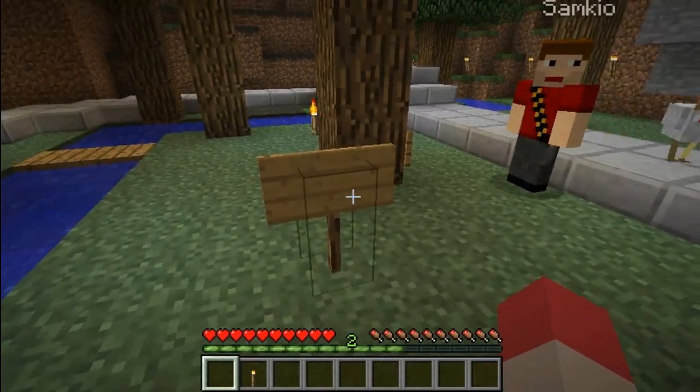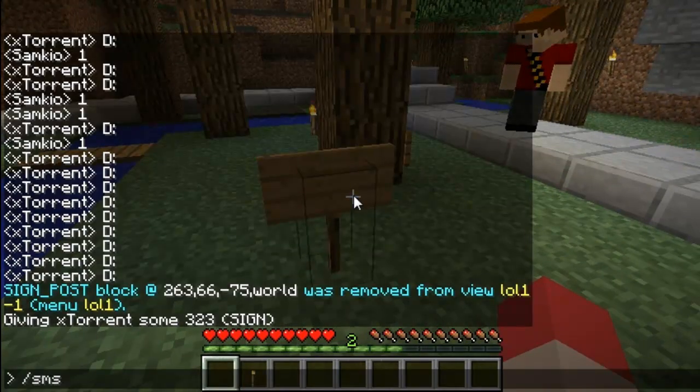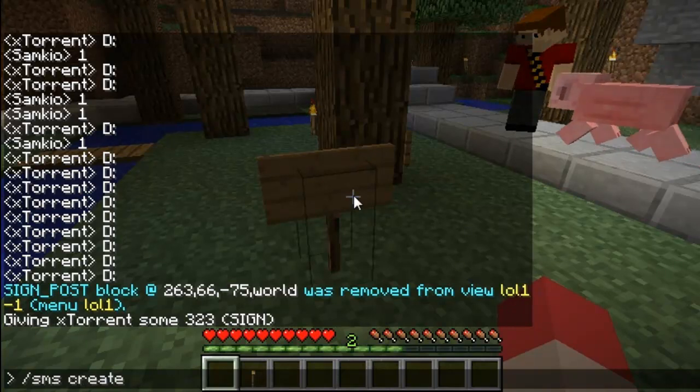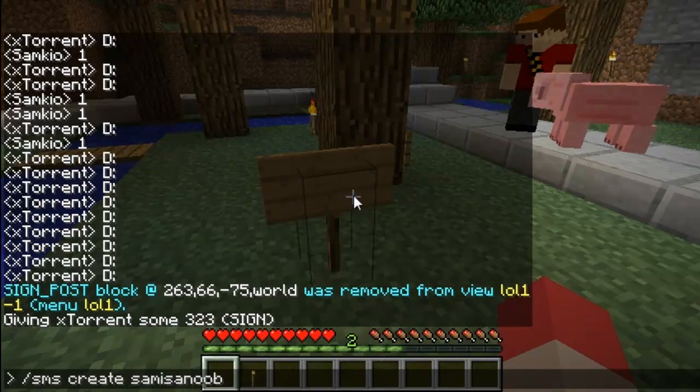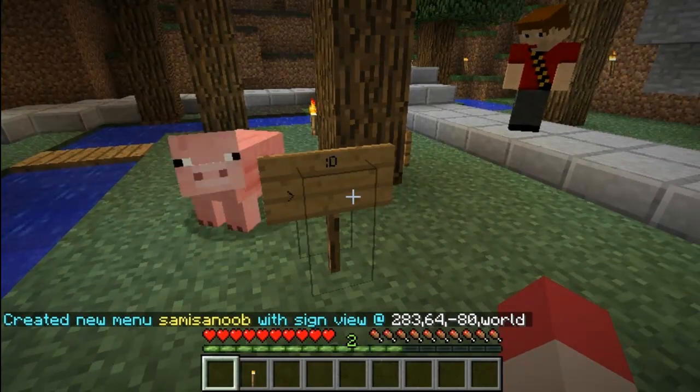Just don't put anything on the sign — leave it blank, just delete it. I'll type SMS create and then the name of your sign. I'm going to be calling mine 'Sam is a noob' with a happy face. Don't make it so long — you don't have to type that all in all the time. But this is just for demonstration purposes, because you are a noob.